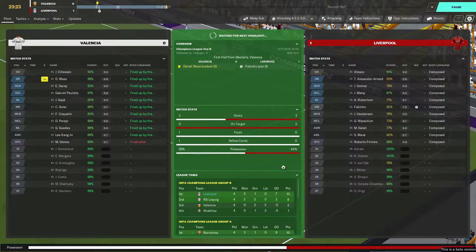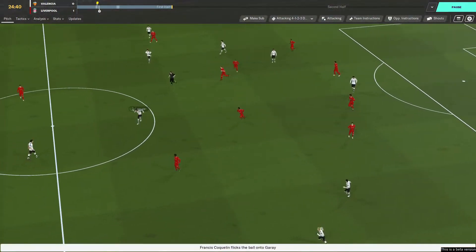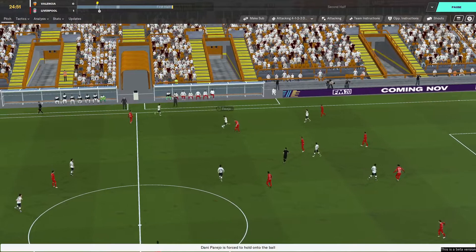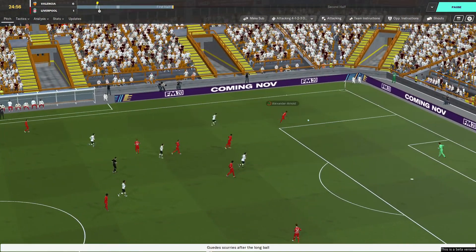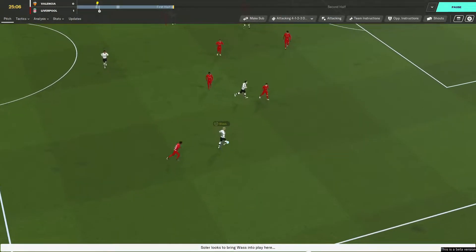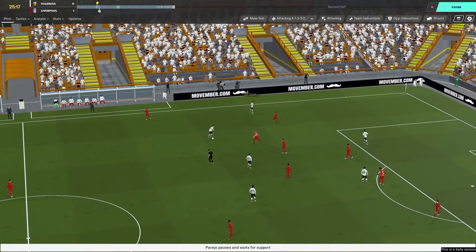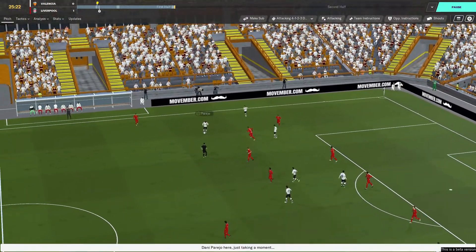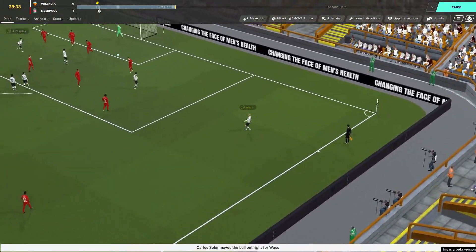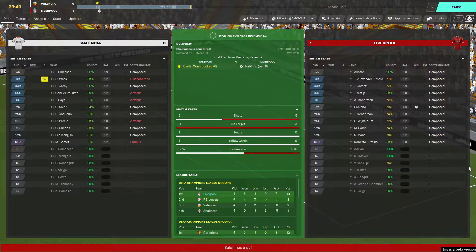Not much going on — 12 minutes in, they've had two shots, we've had one, ours the only one on target and it's gone in via a penalty. Apologies for the lag — it's not on my game, I can see it on the recording software. I've put graphics on medium so it's definitely not my game. I can play The Outer Worlds on 4K ultra with no issue. I think it's because it's a beta — it's munching up on all the CPU and RAM.